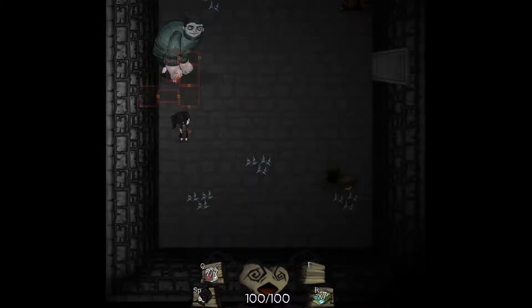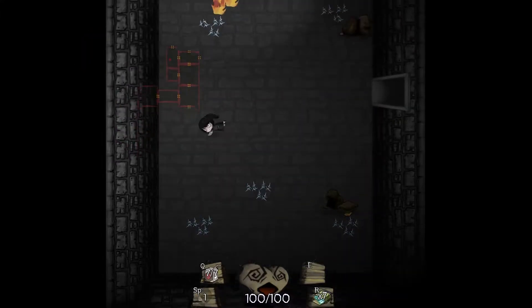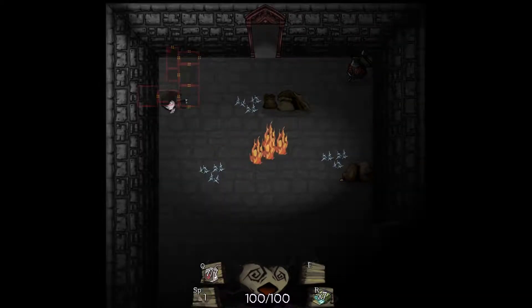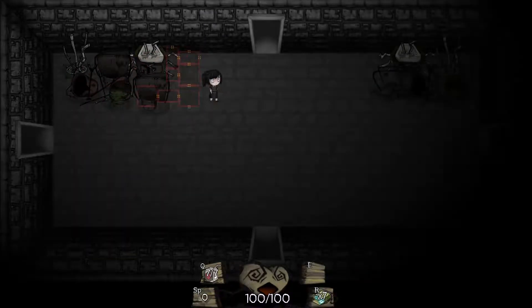We've got our boss room dead ahead. Of course we're just going to pass on that for now. We're just going to get the token and get out of here, finish exploring. I would like to level up before we get to our third boss.